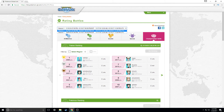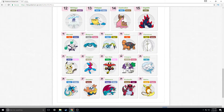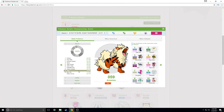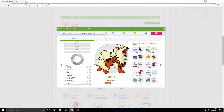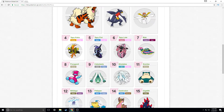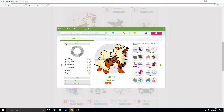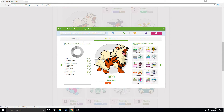They don't have the rankings for season one, which is kind of odd, but based on season two these are the top 30 Pokémon. You can see the most used moves, ability, natures, and held items. This could actually help you build your team because you can see the threats you need to build for and also some good Pokémon to use.